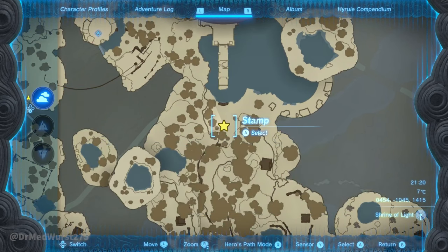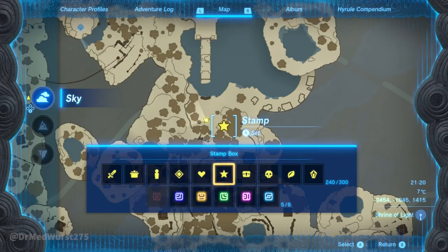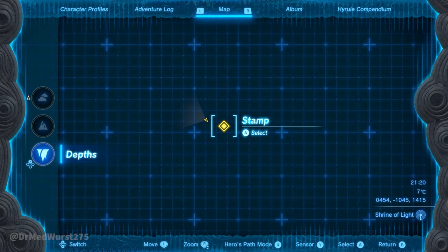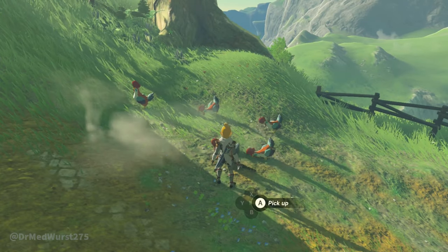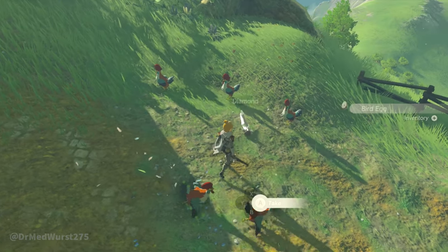Your map markers only stay on the level they are placed on. Once you come across the chicken, make sure to beat it — there's a low chance for it to drop a diamond.